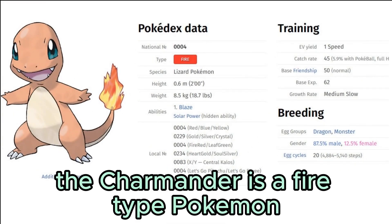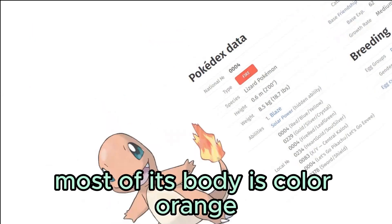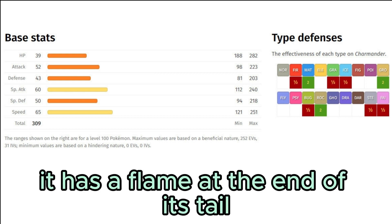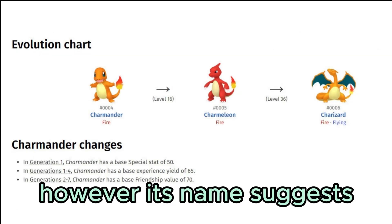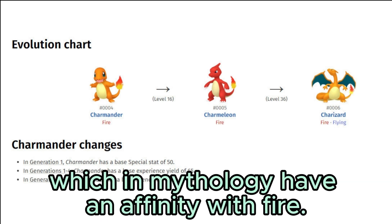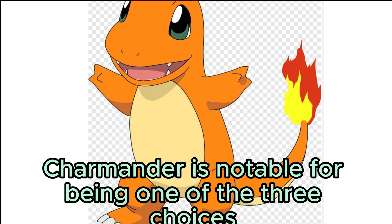Charmander is a fire-type Pokémon introduced in Generation 1. Charmander is a bipedal reptilian Pokémon, most of its body colored orange, with a light yellow underbelly and blue eyes. It has a flame at the end of its tail, which is said to signify its health. Charmander's design is based on the lizard, though its name suggests it may also have been inspired by salamanders, which in mythology have an affinity for fire.